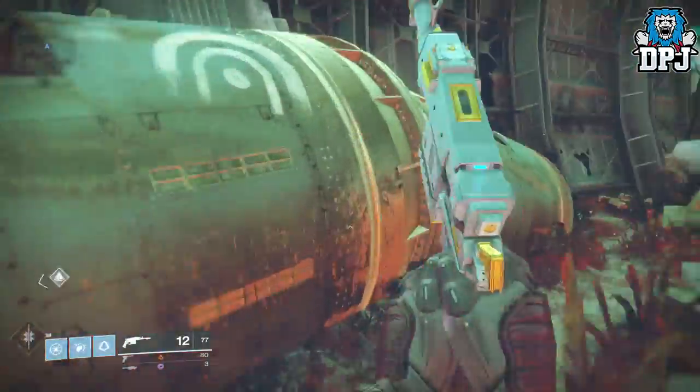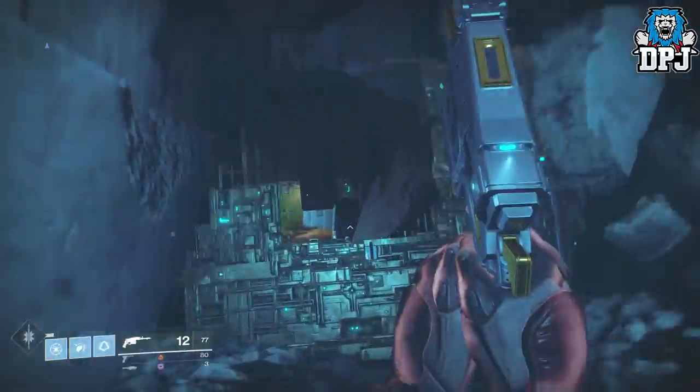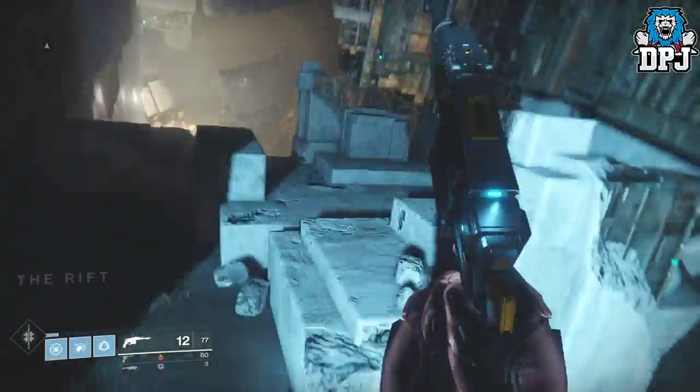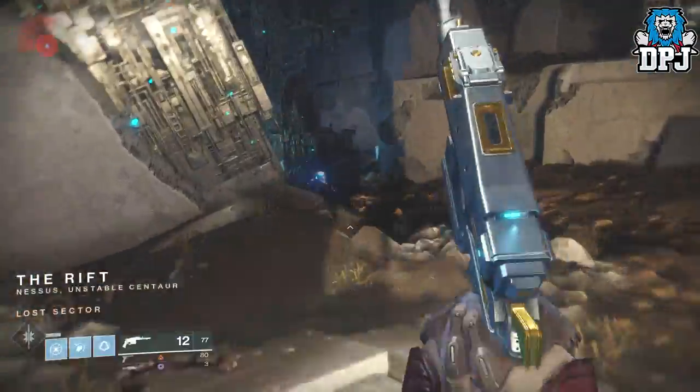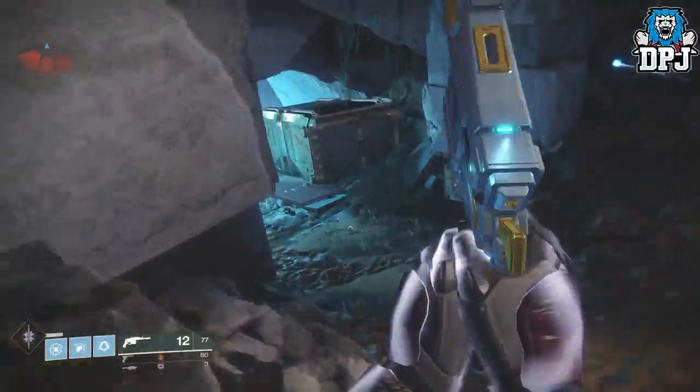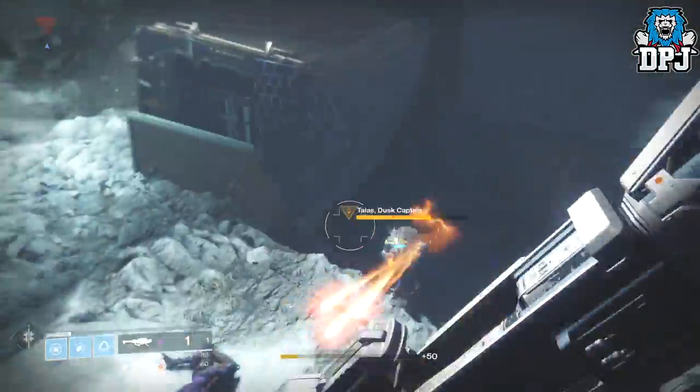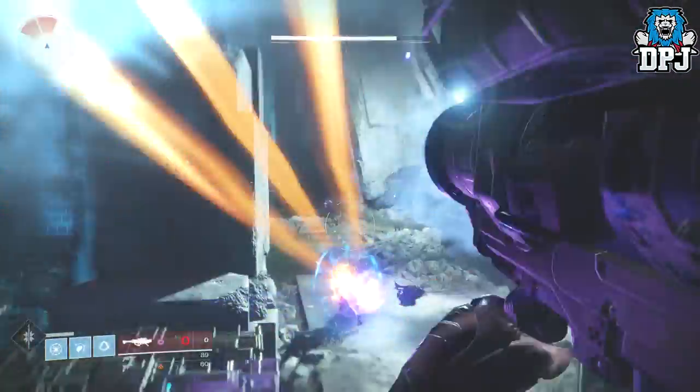Within this lost sector there is a yellow bar fallen captain who isn't too hard to take down. I simply use this lost sector literally all 10 times. Sometimes though, if you are lucky, you will spawn into this area of Nessus and find a high value target in your proximity. Defeat the lost sector captain, return to orbit, and repeat until you have finished this part.